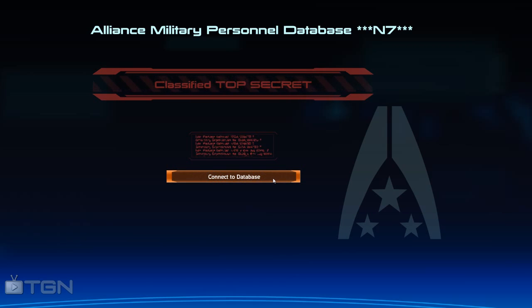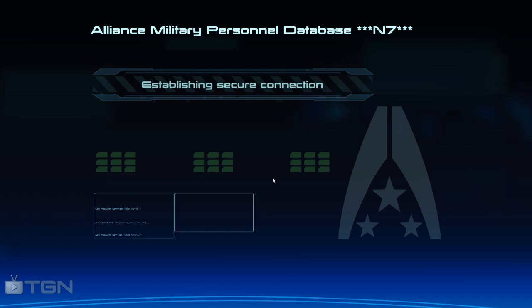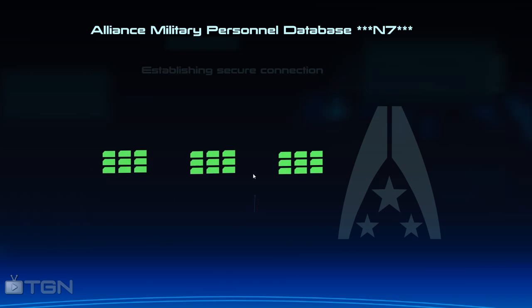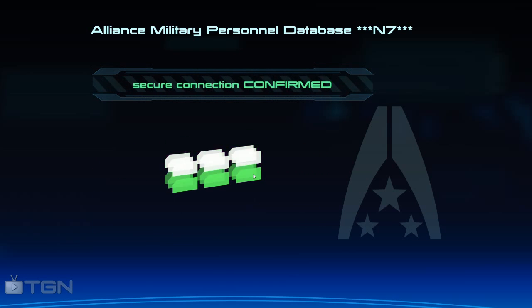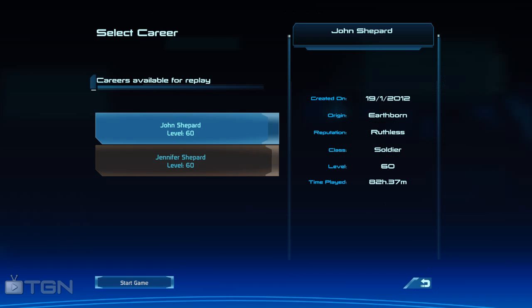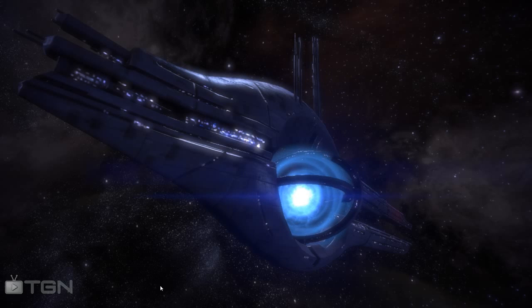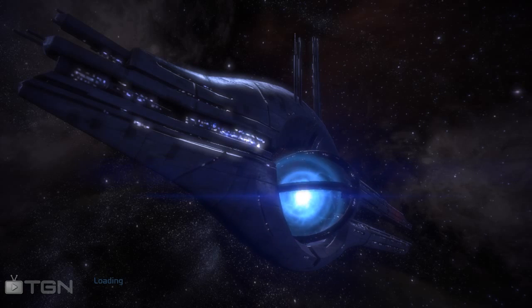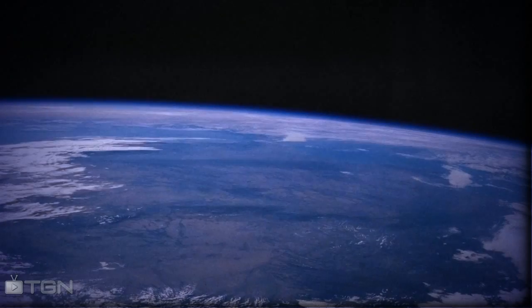Welcome ladies and gentlemen. Kocine here on Serious Gaming, bringing a walkthrough of Mass Effect 1 on Insanity difficulty. I'm going to use a character which is already level 60. Select the ID and John Shepard. Start the game. A male soldier Shepard. In order to unlock Insanity you need to beat the game on Hardcore.